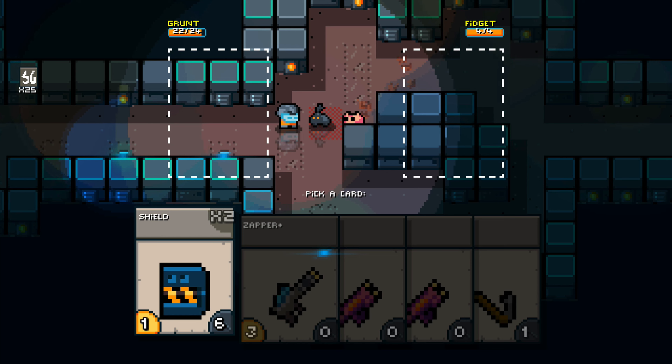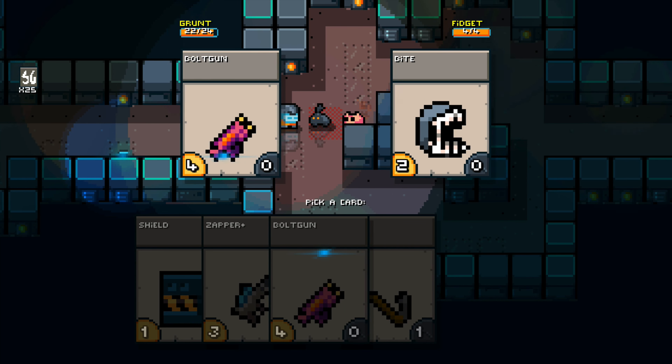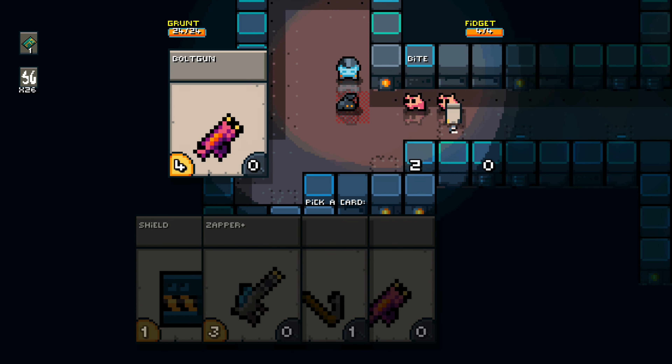Another fun thing was adding a couple of different enemy variations, so we now have different creatures running around. I'm not sure the blue one from the last videos will be in the game because it doesn't really fit, but I'm still adding very cute, colorful creatures and aliens. I like that feeling of the game being cheerful even though it's a moody spaceship — it's a feeling I can't explain, but this is what I wanted.